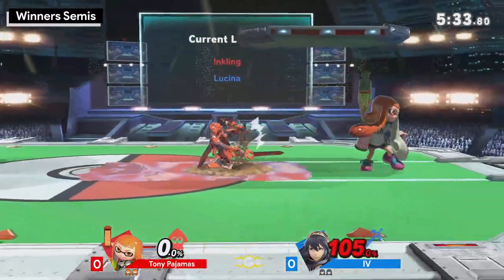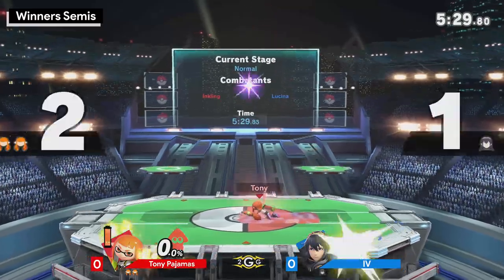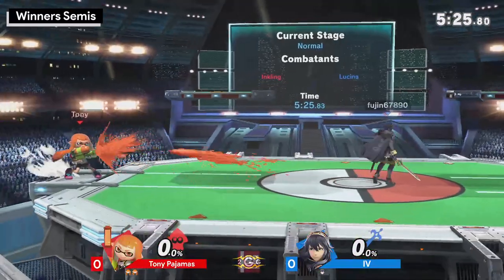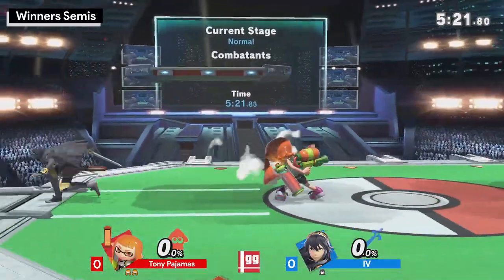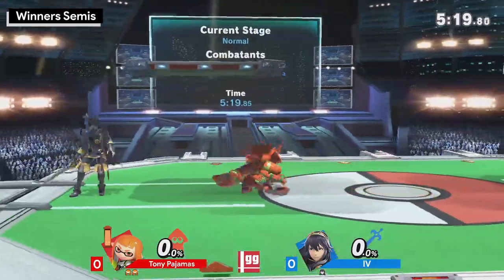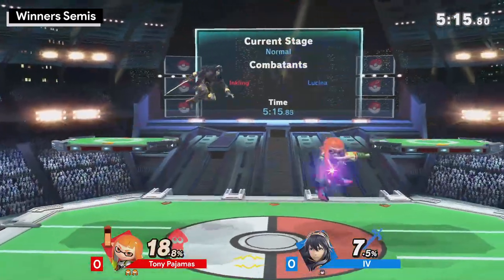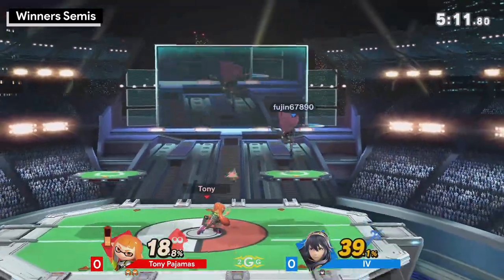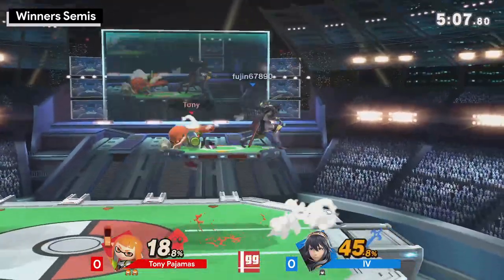Look at the way Ivy just set himself up specifically for that back air, using the wave landing movement. But unfortunately, when you get buried from roller into up smash, it's pretty difficult at those percentages because you can't really mash out that well. The way he set up the roller was so smart — threw him in the air, baited the air dodge, and immediately caught his landing with the roller.